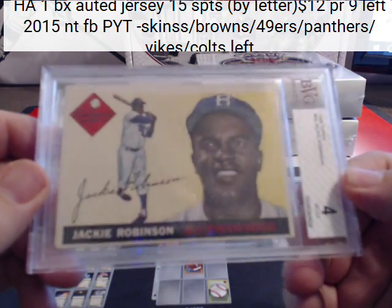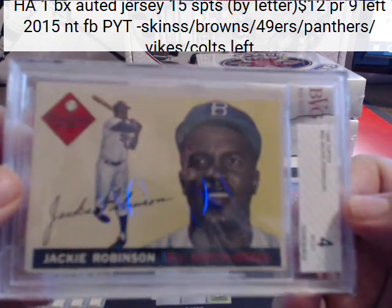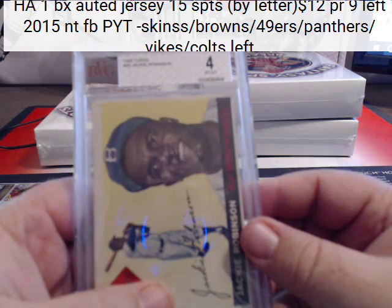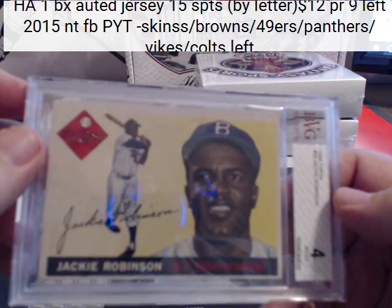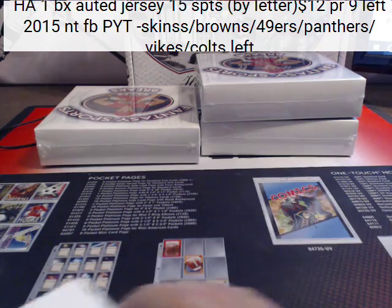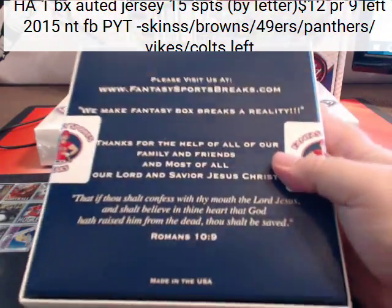How about a 1955 Topps Jackie Robinson for VG-EX? I saw a 1956 Jackie Robinson in a four. The 56 went for like 170, so that's probably a decent card. With Jackie Robinson, if you get much higher than that, they're like monster cards, but that's still nice.